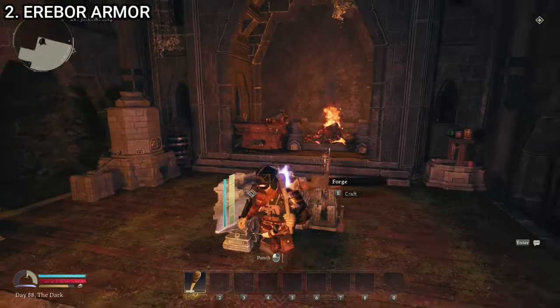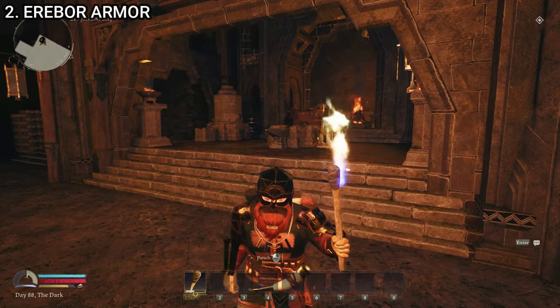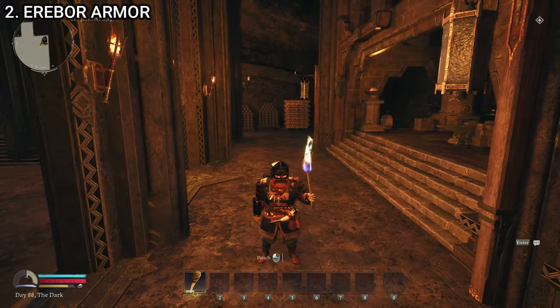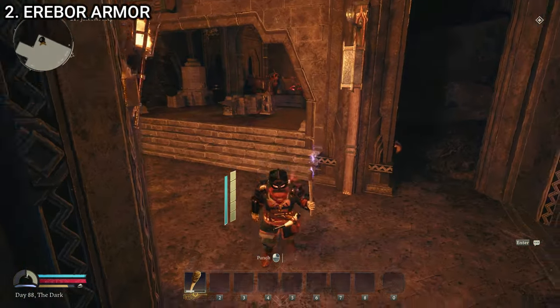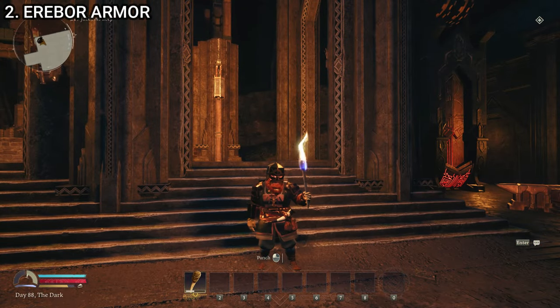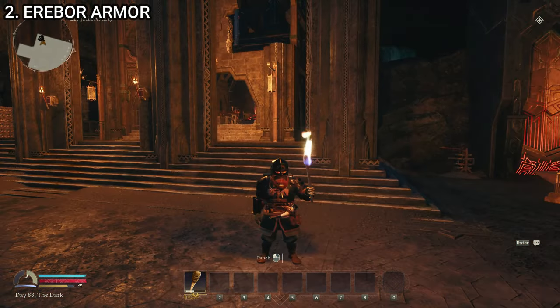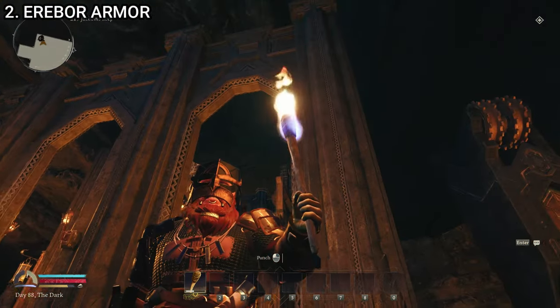Materials are not hard. So once you've repaired the great forge of Narvi and started to explore the lower region of the Western Halls, you really should start crafting this, as it is a significant upgrade over the Iron Hills armor. That is the Erebor city watch armor.